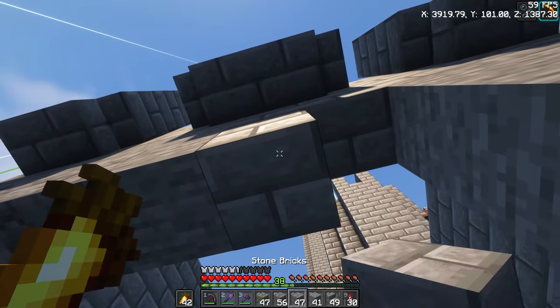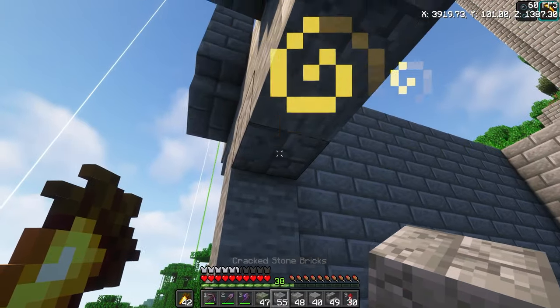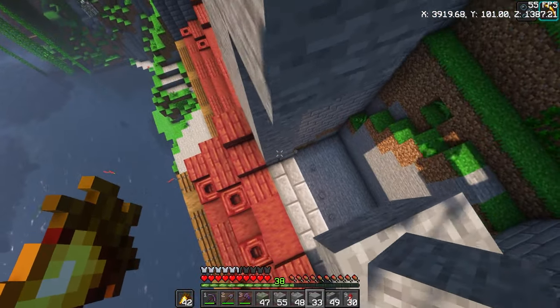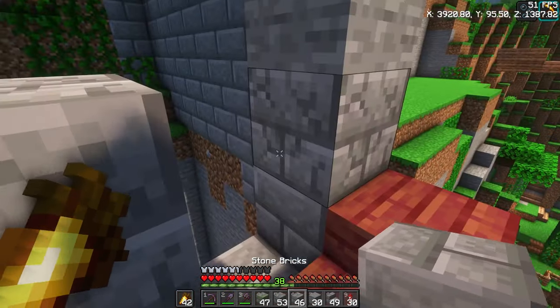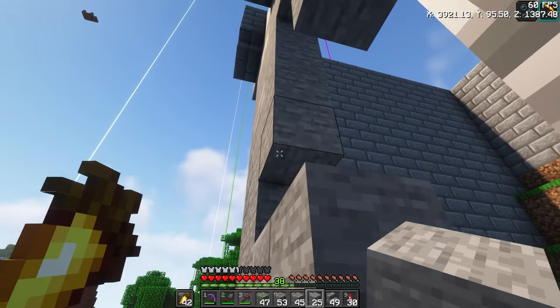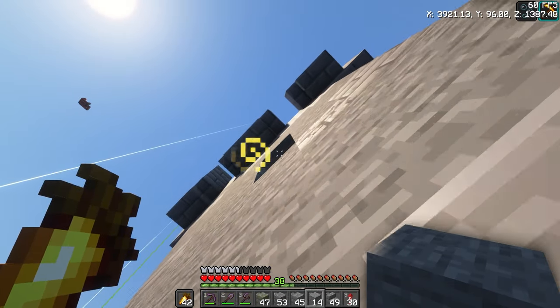Now that we have this, we definitely want some here because this is still structured under here. Now we're going to fill it in with stone — that's the next step. Down here we're going to want some too because it's still sort of the structure area since it's connecting to this roof, so technically there would be more. I'm no architect, but that's what I think.